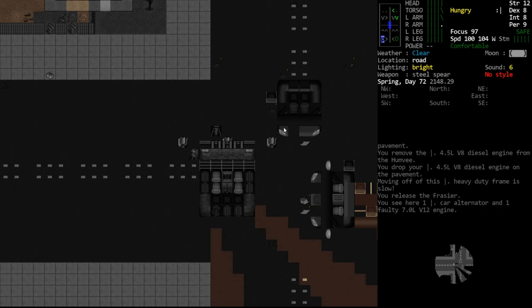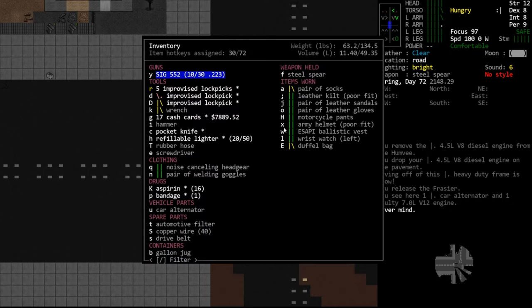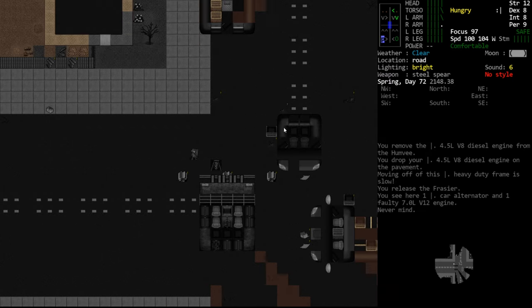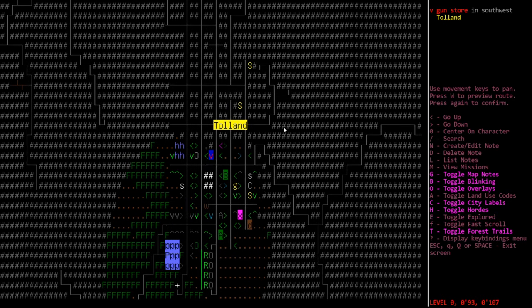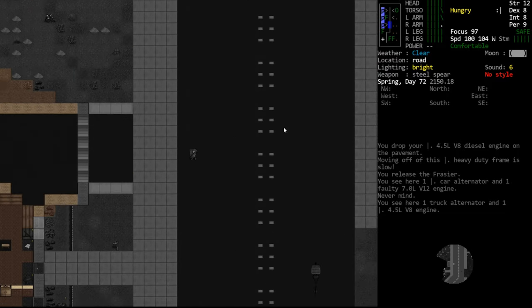Used to be the alternator you put on determined how much energy went from the engine to your batteries - a bike or motorcycle alternator gave the least power, then the car alternator was slightly better, and the truck alternator was the best. Since it's dark we can't do vehicle work, so we're going to head up to the gun shop and loot it instead.